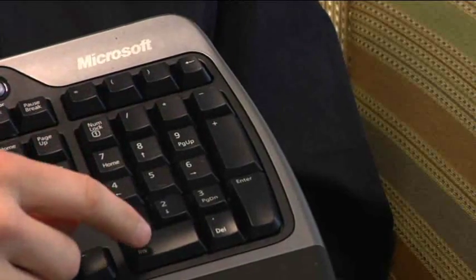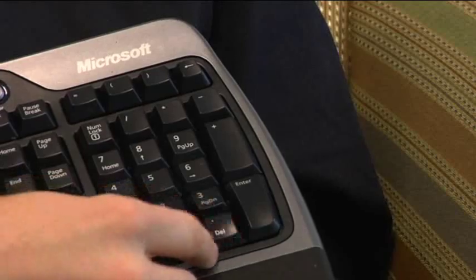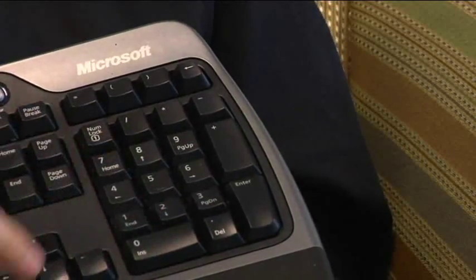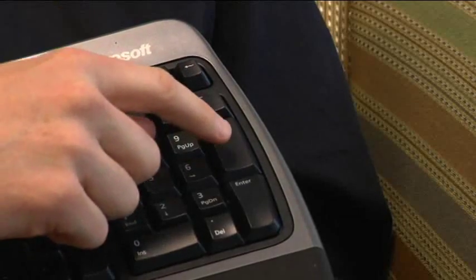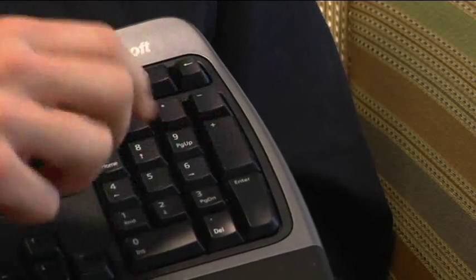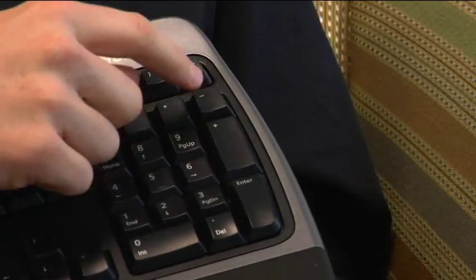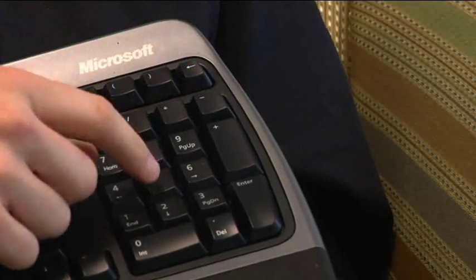Over here on the numpad side, I use num0 for refactor. It's a nice big fat key — talking about efficiency, it's easy for me to hit, so I can refactor a lot. Over here I use the numpad keys; I can increase the selection right here. Hit this to increase the selection by logical blocks, or hit the minus to decrease the selection by logical blocks.